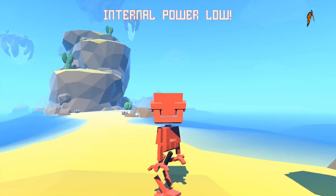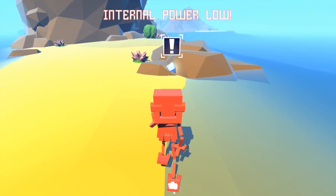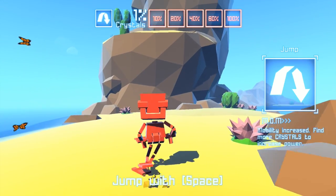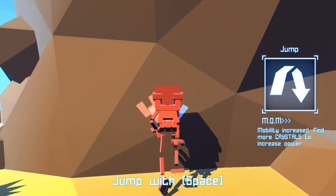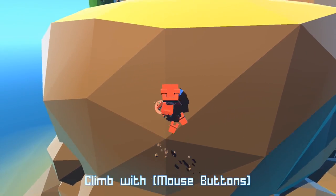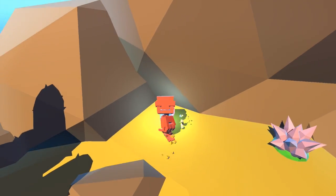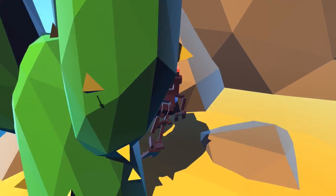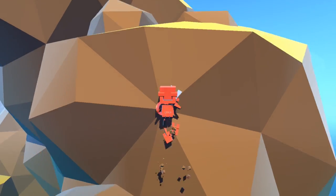So here I am on the planet. Oh my gosh, this thing is so beautiful. I'm gonna go for this. Grab with mouse button. Mobility increased. Find more crystals to increase power. I guess I'm supposed to climb. This game suggests that you play it with a controller, but I'm just gonna totally ignore that because I don't have a controller and go ahead with the mouse. I'm collecting crystals because I think they'll do something good for me — I'm not entirely sure yet. So we will see and find out.